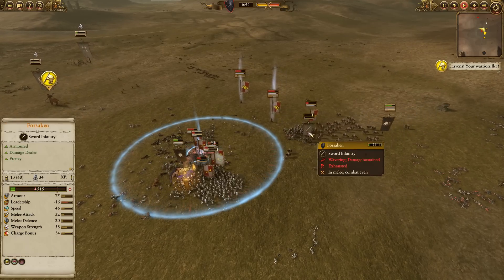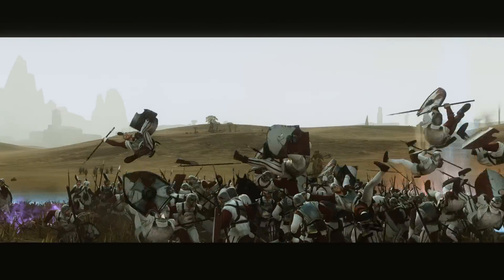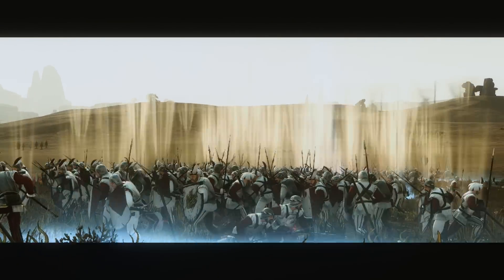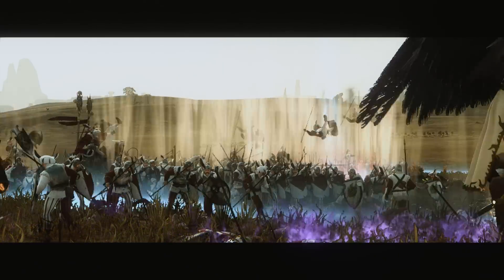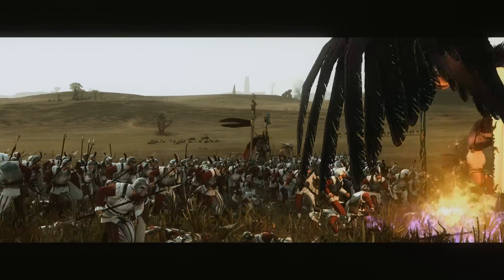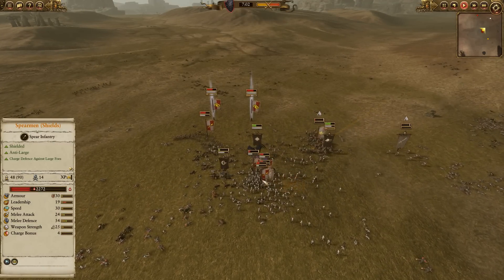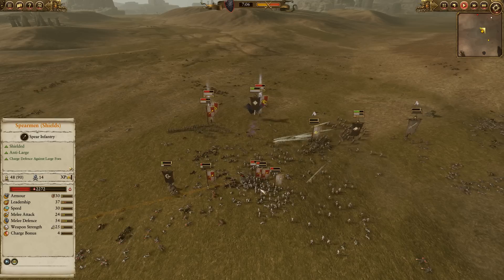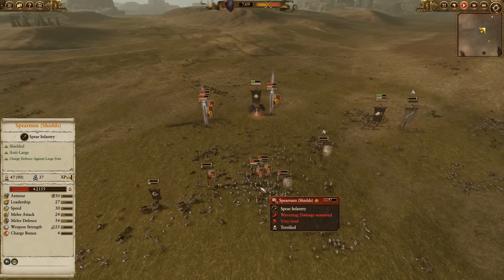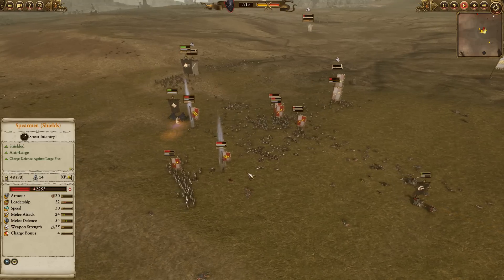Pistoliers are running off the Chaos Warhounds. There are still some Marauder Horsemen, and the Pistoliers have actually run out of ammo, which means they now have to take a lot of Javelins. They can charge, but the Marauders are going to win in melee against Pistoliers. Those Forsaken are getting dealt with, and right now Sarthoriel is totally surrounded. But — Final Transmutation. I was not expecting him to be able to afford that this late in the battle, leaving enough Winds of Magic for a Final Transmutation. It punishes the Empire for blobbing up.